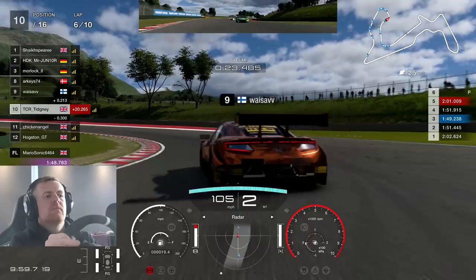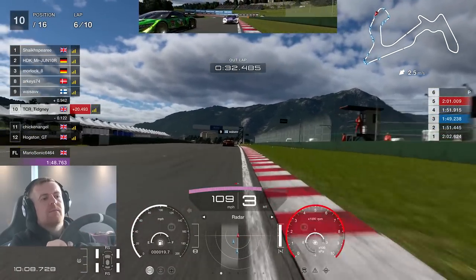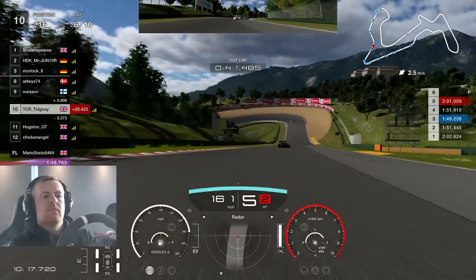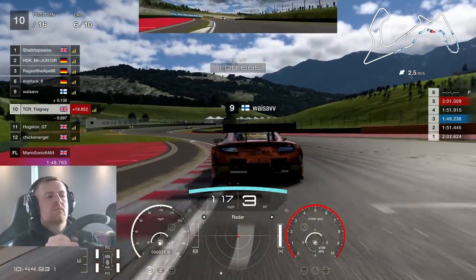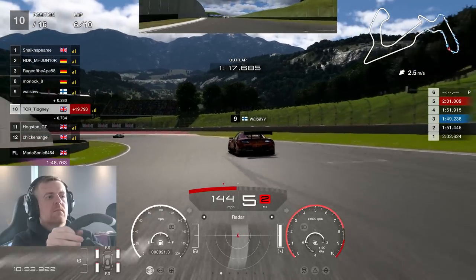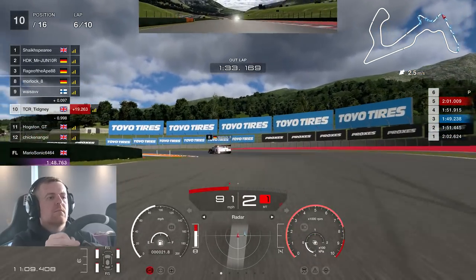Nearly into the back of the Finish driver. Chicken Angel was looking on my inside and managed to get alongside before I got to the corner — maybe I ran them a bit tight there. Looking back at it now, I apologise for that. We're trying to catch up to the Finish driver through the mid-section. You're going to see how people do these corners very differently — it's all about maintaining speed. There will be crashes here because of different tyre compounds making it really matter.